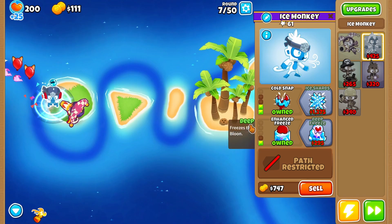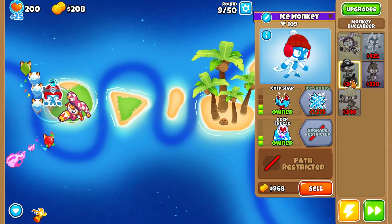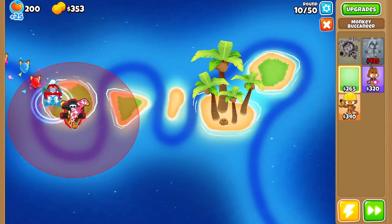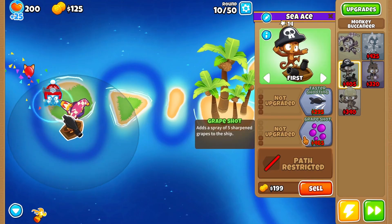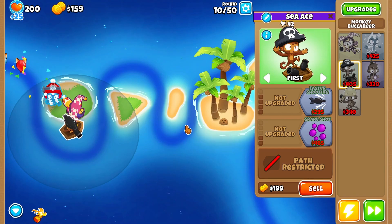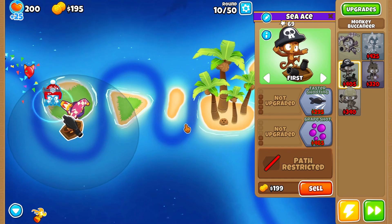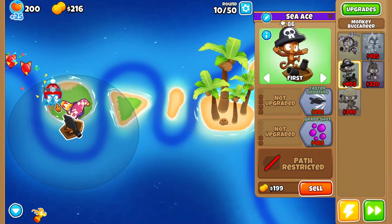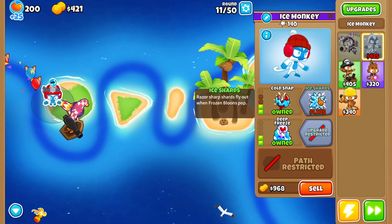It attacks a lot faster — Enhanced Freeze is awesome, let's do that. I don't really want to wait for a thousand, so we'll be placing down a fun little friend over here, because sea aces are great and monkey buccaneers are insanely good, especially if it hits the same area — because then any frozen balloon gets embrittled once I hit tier four.